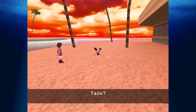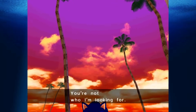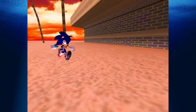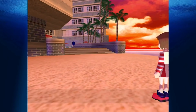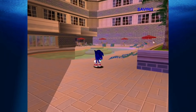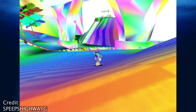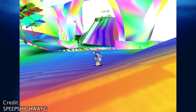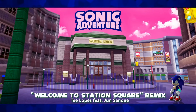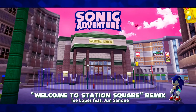Vaporwave Station Square: It's been highlighted by Girard the Completionist and others that Station Square is at times the perfect embodiment of the Vaporwave aesthetic. There's plenty of Vaporwave style art and music based on Sonic Adventure out there. Another Vaporwave link is a rare bug that can occasionally occur when playing on a Dreamcast emulator that turns the hub world a metallic neon rainbow green. Sega have also recognized the game's Vaporwave aesthetic, because the 2019 T. Lopez Station Square remix video leans heavily into that look.